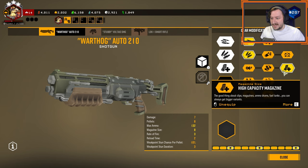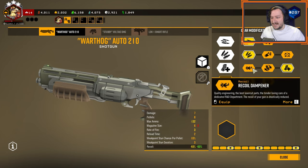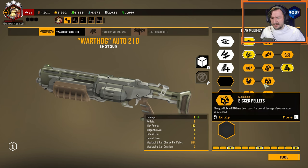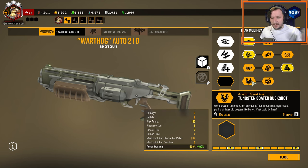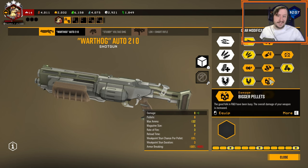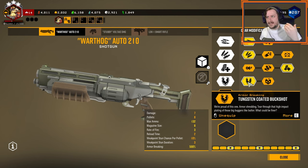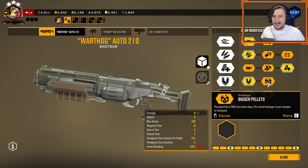In tier 3, I go with the high capacity magazines — this is just for those eight shots, which is really nice. Better to hold eight shots than six. Faster reloads can be good and the recoil dampener is also quite nice. In tier 4, it honestly depends what you're going for. If you're going for more headshots and more damage, the bigger pellets are usually better. If you're going for body shots, the tungsten coated buckshot is usually better, and that's usually what I go with. The armor breaking is pretty useful against Praetorians.